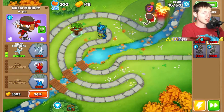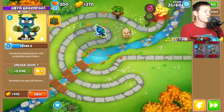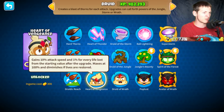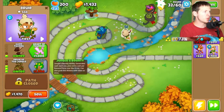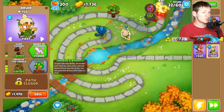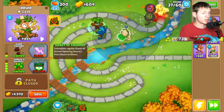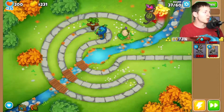I hope we'll be able to make enough money for this. Let's get a Druid right there at the edge. For upgrades, we'll do Heart of Thunder and Druid of the Jungle — hopefully that will help us get a little bit more money so we can put down more towers. Jungle's Bounty, there we go! Wow, that range increase is nutsoid — we've got to collect that every time we can.